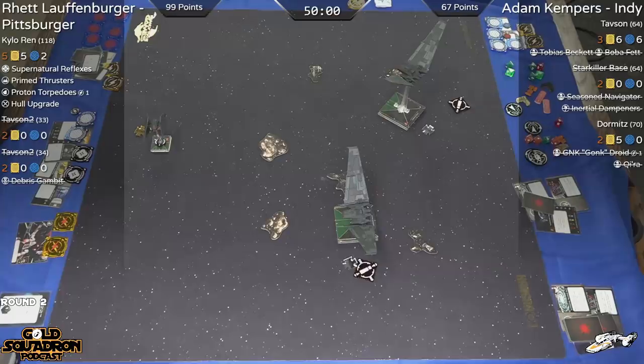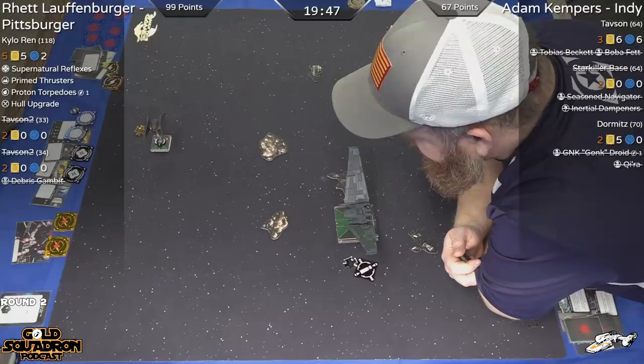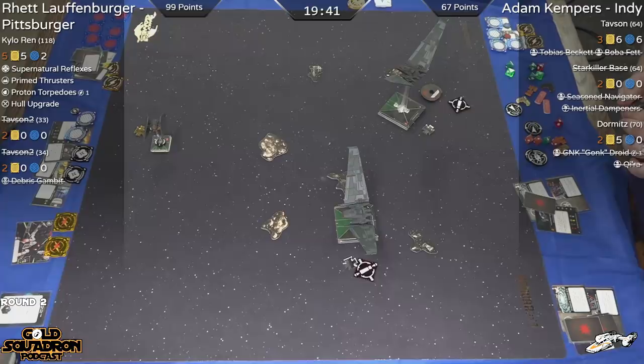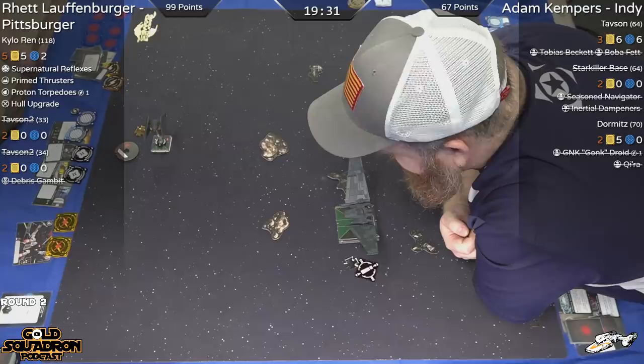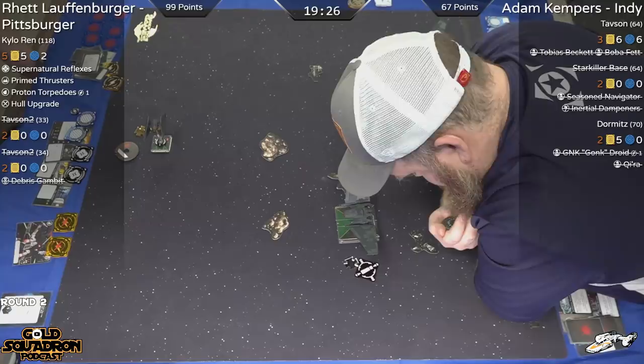You may hear our background noise — they just called 20 minutes left in the round. We'll put a tentative timer up. Adam's actually keeping track of time for the entire round so they'll have the official time. This is still an interesting puzzle. Adam, if he has any chance to pull this off, is going to need to close in quick and start putting actions and templates down. Do you even just ignore the rock in front of you and try to go fast to catch Kylo somewhere?